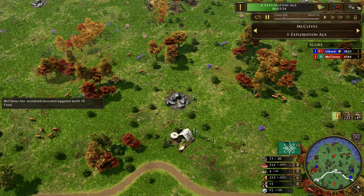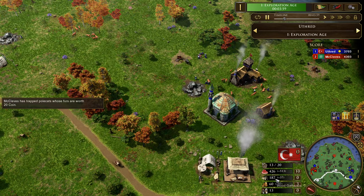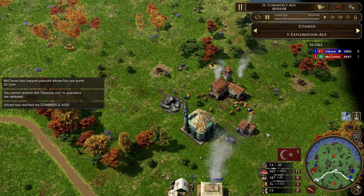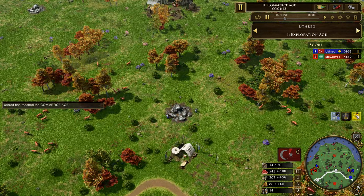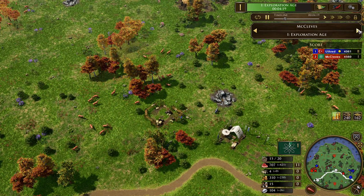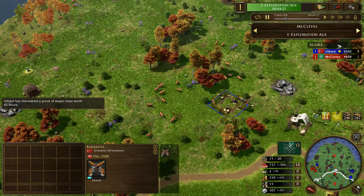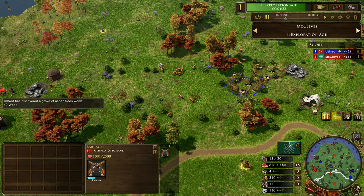Do we have a barracks yet? No barracks. How is the macro looking? The Ottoman player is not gathering a whole lot of wood, so I'm not sure if he's going for a barracks. He's just shy of 200 wood, and he aged up with the wood, so I bet we're going to see him drop the barracks now. He's actually sending the 700 coin — interesting. But yeah, those villagers just really exposed him. If McCleaves had gone raiders from the beginning that could have been a really dire situation. But because Ottoman aged up so fast, they actually do have a bit of time.